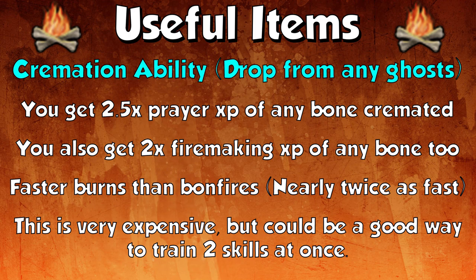Another useful thing you can unlock is the Cremation ability, which is a drop from any ghosts. You get 2.5 times the prayer experience of any bone cremated and 2 times the fire making XP. It's also faster than bonfires — nearly twice as fast. Throwing a log onto a portable or bonfire is 6 ticks per log, whereas throwing a bone onto a fire is only 4 ticks. It's very expensive but can be a good way to train both prayer and fire making at the same time.